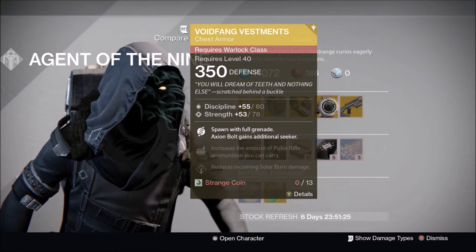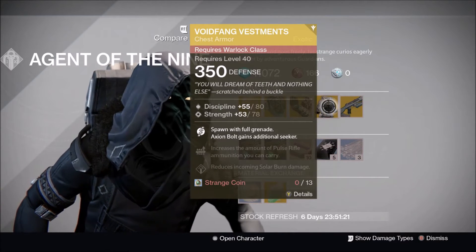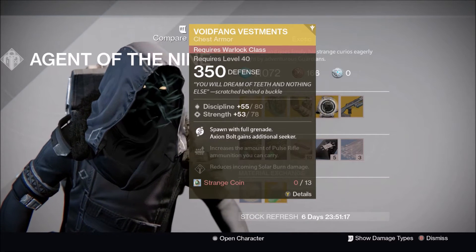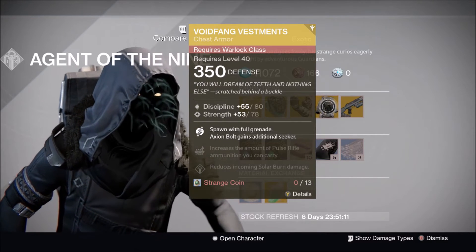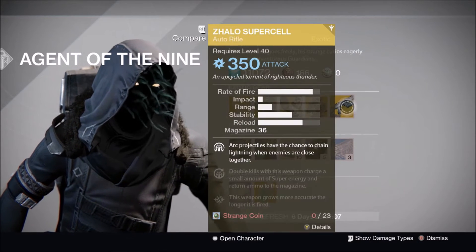For the Warlock, Xur has brought the Void Bond Vestments with Discipline and Strength roll, spawn with full grenade, and Axiom Bolt gains an additional seeker. It's a pretty decent chest piece for the Voidwalker Warlock, but I'd probably be running the Ram or Ahamkara Aspects instead, as those are likely better than the Void Bond Vestments in my opinion.